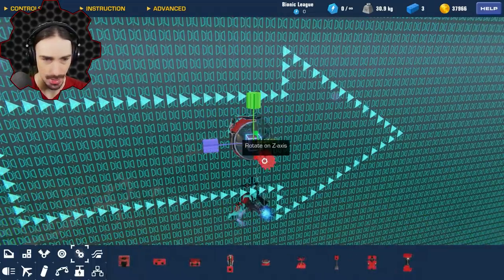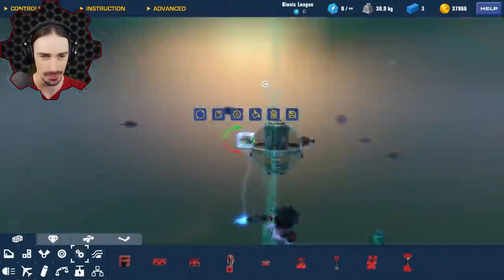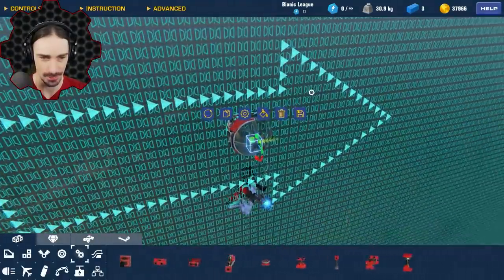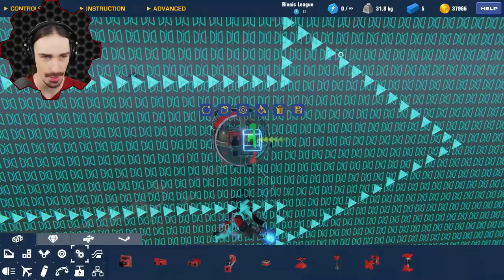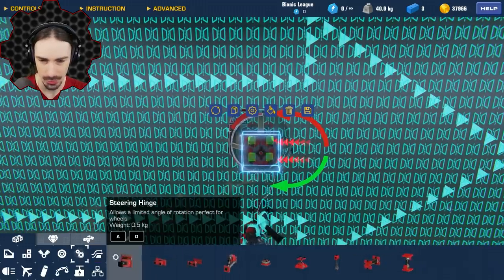By the way, if the devs are watching this - on the mirror mode panel, lower the opacity on this thing. It is way too visually obstructive as you're trying to see what's going on with your vehicle. Either that, or leave more open space between the symbols, make them like 30% the size.